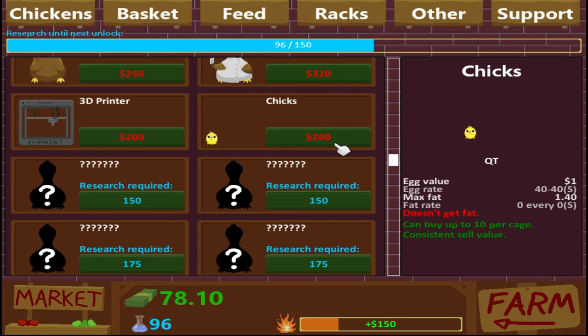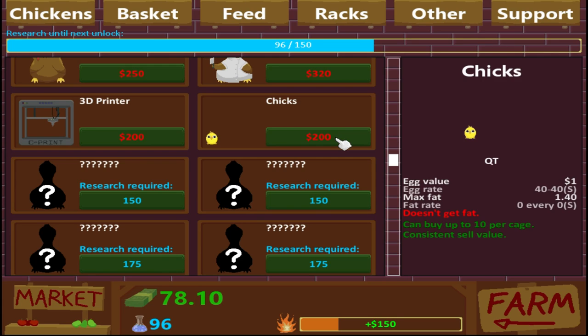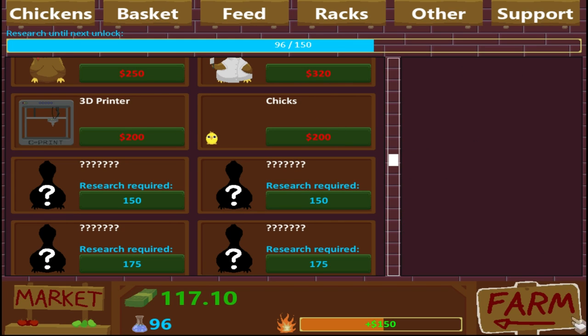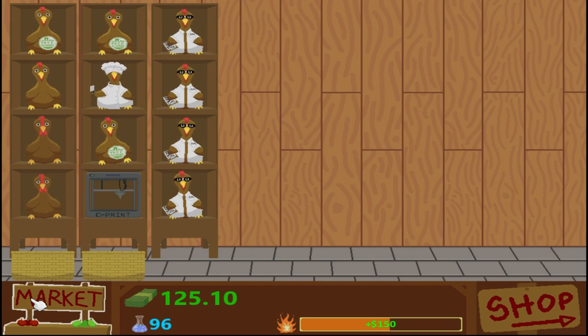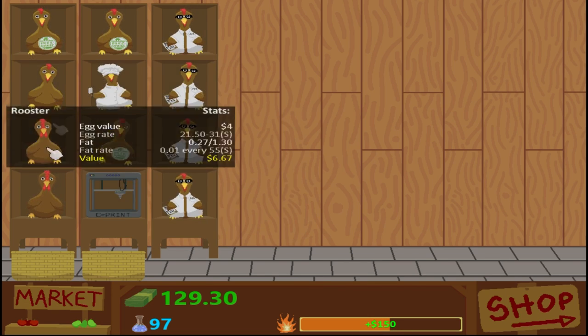Again, selling chickens we should probably grab sooner than later because we're kind of heading towards that. I really want to fill up one of them with those. They're expensive, though — I think about 10 of them, that's like 2,000 just to get enough. But that'd be 10 eggs dropping every 40 seconds, which is $10 every 40 seconds. They don't get fatter though — consistent sell value. That sounds like a good idea if you're going for egg value.